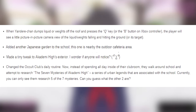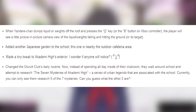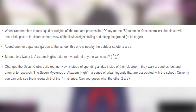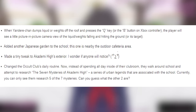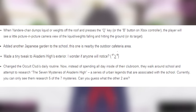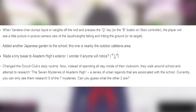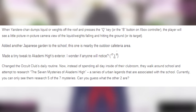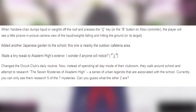When Yandere-chan dumps liquid or weights off the roof and presses the Q key, the player will see a little picture-in-picture camera view of the liquid or weights falling and hitting the ground. There's also another Japanese garden added to the school, nearby the outdoor cafeteria area. A tiny tweak was made to Akademi High's exterior — I wonder if anyone will notice. And the occult club's daily routine changed: instead of spending all day in their club room, they walk around the school researching the seven mysteries of Akademi High. Currently you can only see them research five of the seven — can you guess what the other two are?